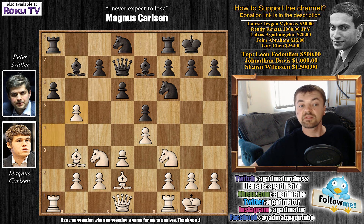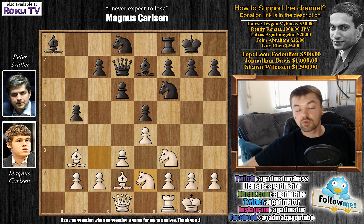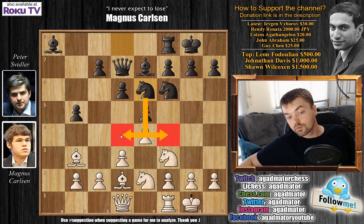We have a captures on b5, a captures on b5, rook captures on a8, bishop captures, and now knight to e2 — preparing to bring the knight over to g3, where the knight will have some nice squares like f5 and h5. If black wants to stop this, he will have to weaken his king's position with g6. So knight to e6 — that's a very nice square for the knight, maybe occupying f4 in the future, and d4 may also be available.